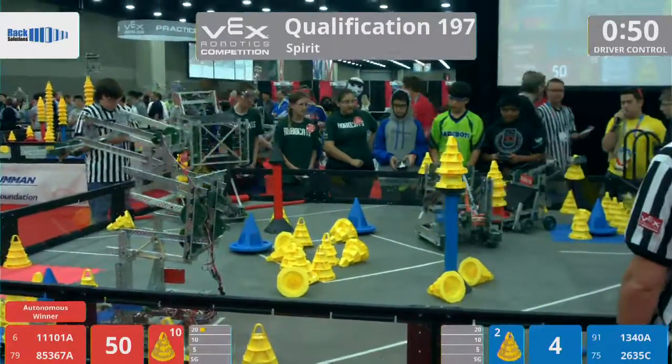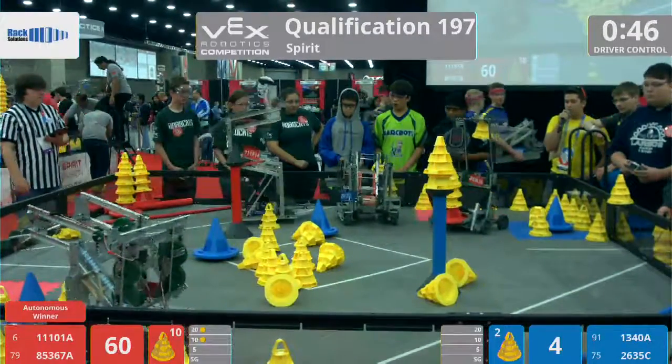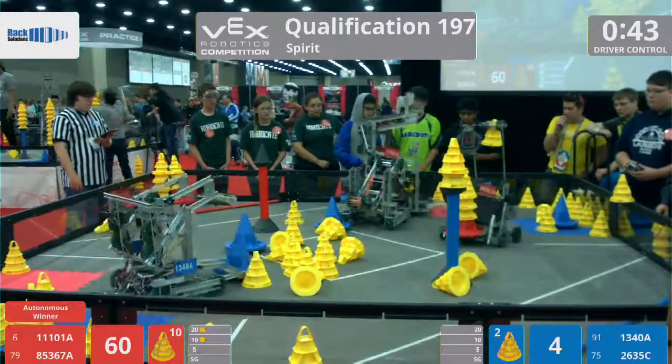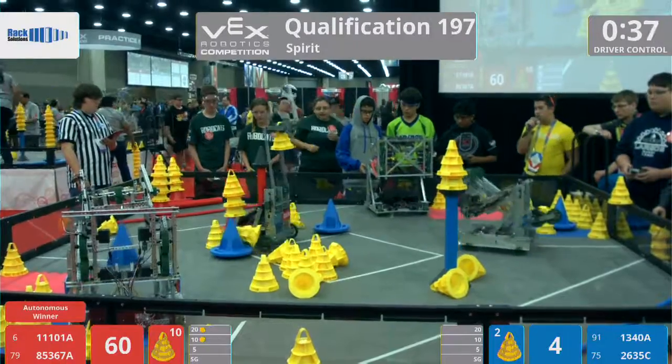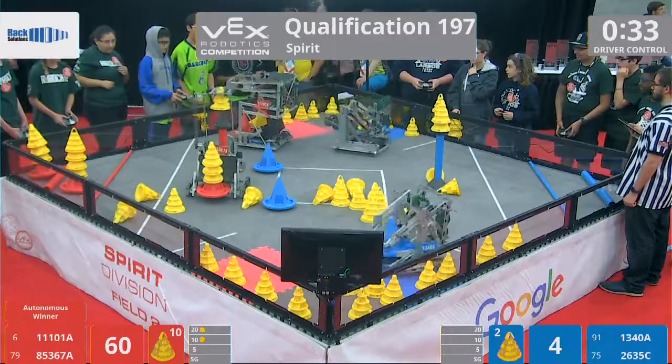A little bit of a pushing match over there. 2635C trying to disorient 85367A, pushing them a little bit back and forth. Got to be careful they don't knock over that stack of cones, because a D score could be disastrous for the Blue Alliance — it could result potentially in a disqualification, and you definitely do not want to get zero SPs for a match here, especially on this, the last day of the World Championship.